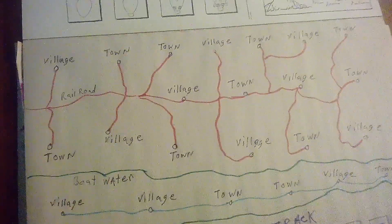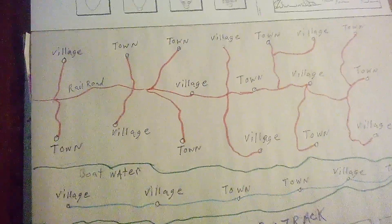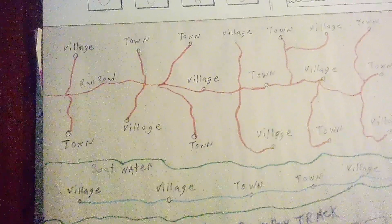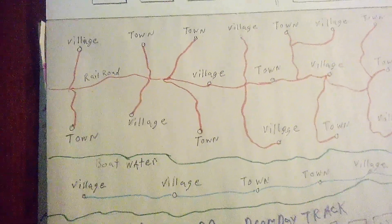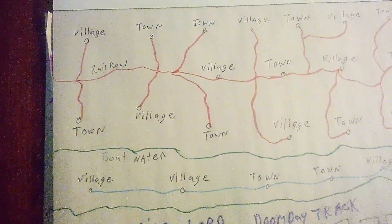Hi everybody, this is the board game — how I made it. You see the red lines lead to towns and villages; that's the train tracks, the railroad. They cost a dollar to go from village to town. On the blue where it says 'boat' are the villages and towns that you have to take a boat to get to.